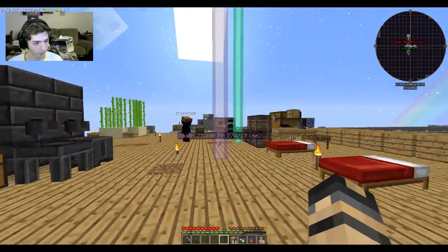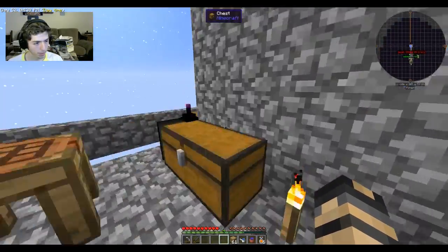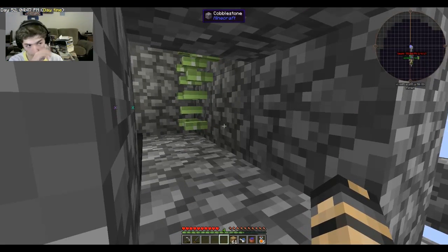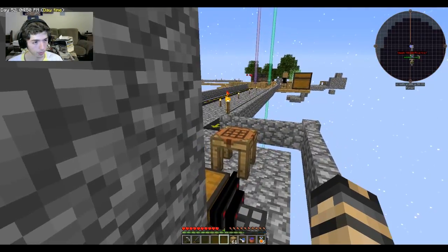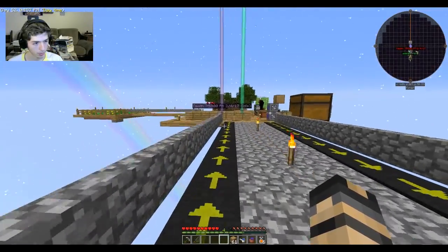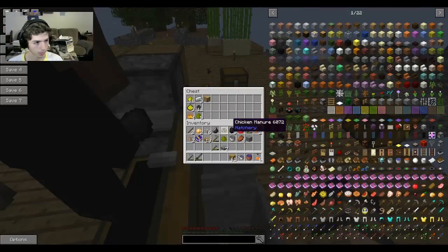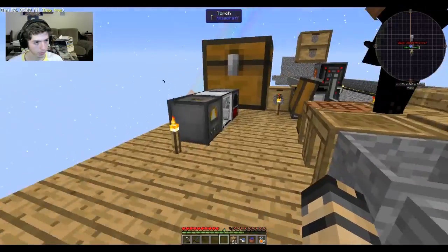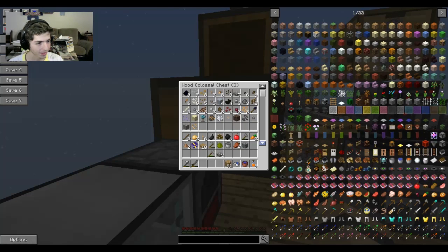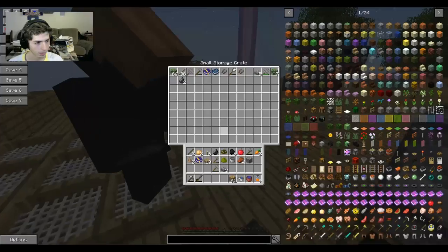I gotta patch the hole in the back of the spawner before more little zombies come out. That would be a bad thing. You need to place a punji stick there for small zombies. We broke it — I know what you're talking about. Punji stick... where did I put it? It's in one of these chests somewhere. So many chests. We need some sort of organization — we need a centralized thing. Oh, it's right here, I got it.